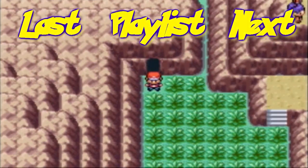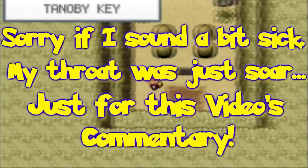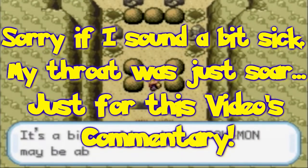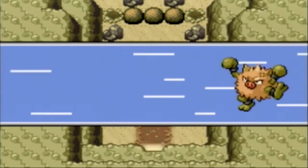Okay, I'm starting right here to do the Tanoby puzzle again. I know how to get through this now, so let's do it on the first try - at least, I'll try. So what you want to do is, you don't need Strength of course, but you want to move this boulder to the left.